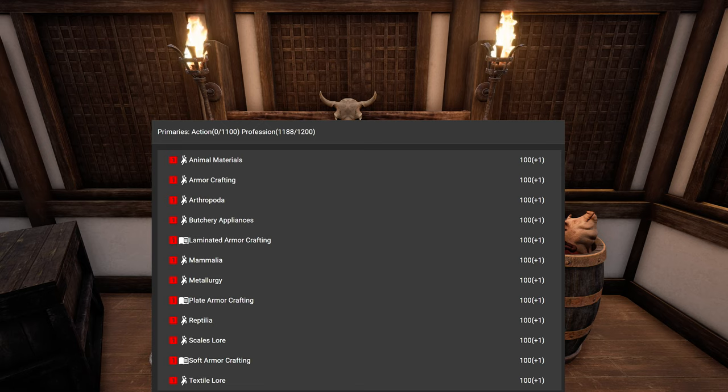A tamer would also be a good option, and you can include the tamer without a problem because you have the Zoology lore anyway. Then I took Arthropoda — you can use many other zoology skills, it just depends on what animals you want to butcher. Arthropoda covers spiders and some other things, but it's mainly for silk, which is a good second material for armors. Butchery Appliances is also needed in order to use the butchery table to get out the good materials, like Molarium, Iron Silk, and so on.